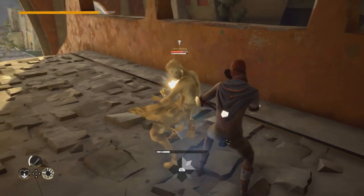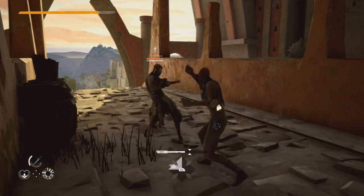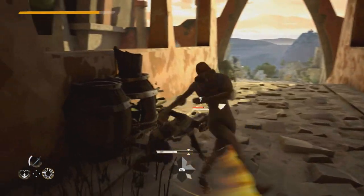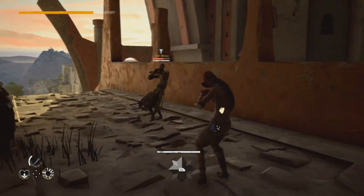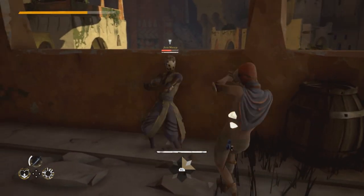I'll give you a tip on how to defeat NPCs. You can feint and attack — they'll dodge, and then you can attack them three times before they retaliate. So you feint and attack: one, two — I should have attacked the third time but I didn't get a chance. Feint, one — those attacks were too slow. Feint — okay, that was a hit.